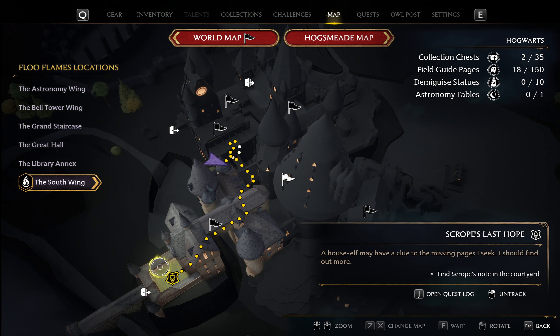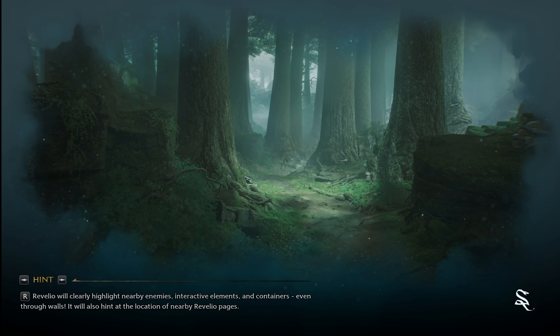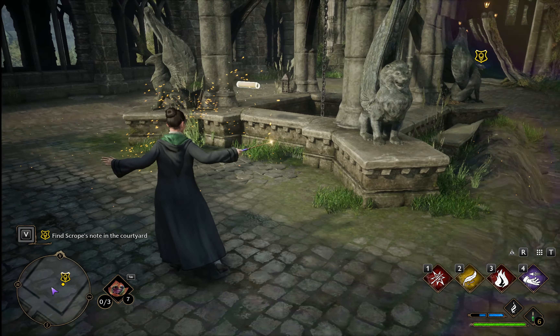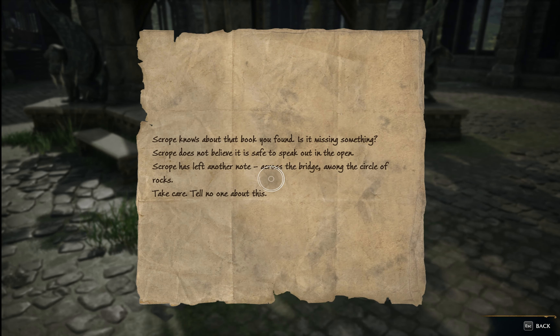If you've already discovered the flu flame, click South Wing, then Clock Tower Courtyard. If not, type V when you're on the playing screen and that little light string thing will lead you there. Here we are, but there's no house elf. There's a field guide page though, so be sure to collect it. Scroop knows about the book but doesn't want to talk here — he left us another note.